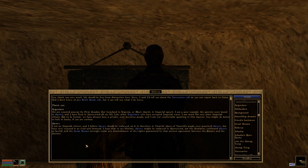Tell me about slavery. 'I am an Imperial citizen, and I believe slavery should be outlawed as it is elsewhere in Tamriel. Many of Tamriel's people once practiced slavery but have now rejected it as cruel and immoral. I hope that in my lifetime, slavery might be outlawed in Morrowind, but the Armistice confirmed slavery as lawful, and the Great Houses strongly resist any diminishment of the rights guaranteed by that ancient agreement between the Empire and the Dunmer.' That's a bum deal with which Fetter does not agree.